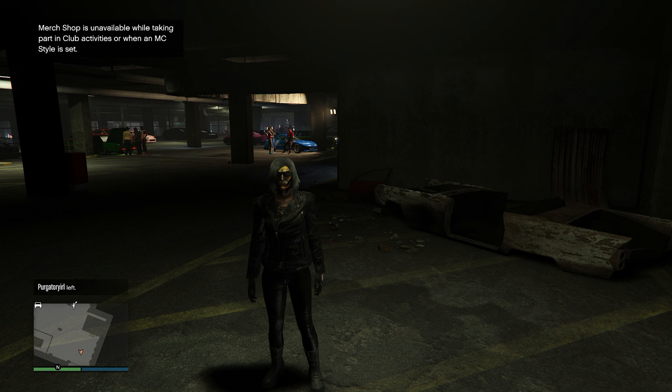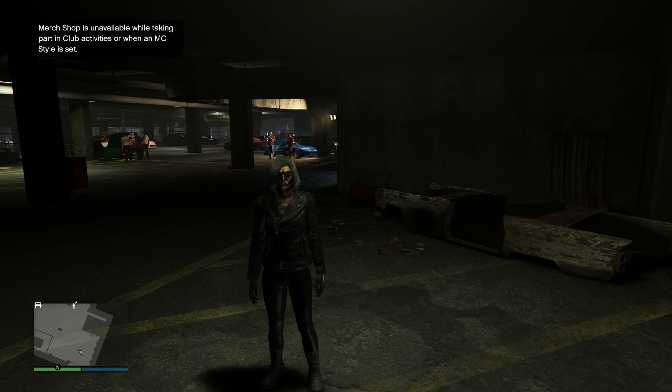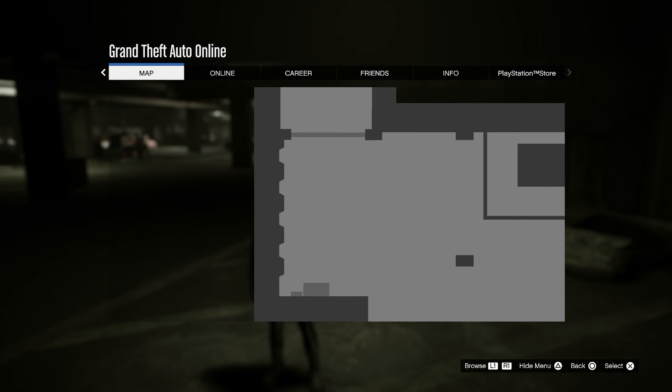In today's video, I'm going to be showing you something very similar to the Peter Griffin RP glitch. This playlist is called the Native Pride RP. You guys can get 125 RP every minute, leading to a total of 8,000 RP. The playlist consists of 16 jobs, and you can be doing this completely AFK without touching your controller whatsoever. Each job has four rounds.